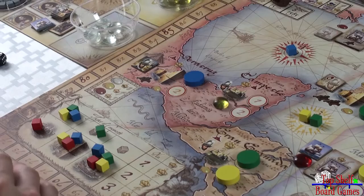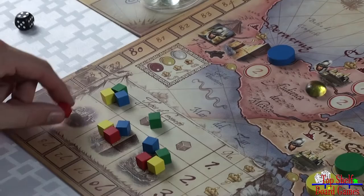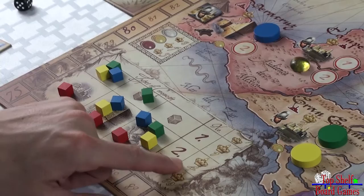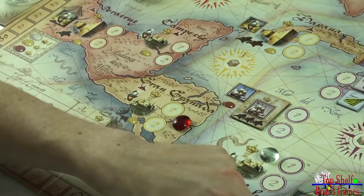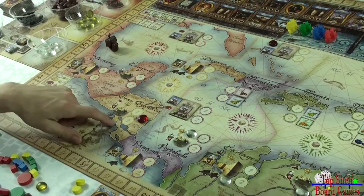After everybody has returned to Plymouth, a scoring phase takes place based on the types of conquests completed during the round. Red defeated a town, a fort, and a galleon — all three — earning him an extra 10 victory points. Yellow defeated two conquests for four victory points, and blue also completed two for an extra four victory points. Whoever has the governor token gains one victory point for each silver token remaining on the board — in this case three. The admiral gains one point for each gold token left; with no gold tokens on the board, he wouldn't get any extra points this voyage.